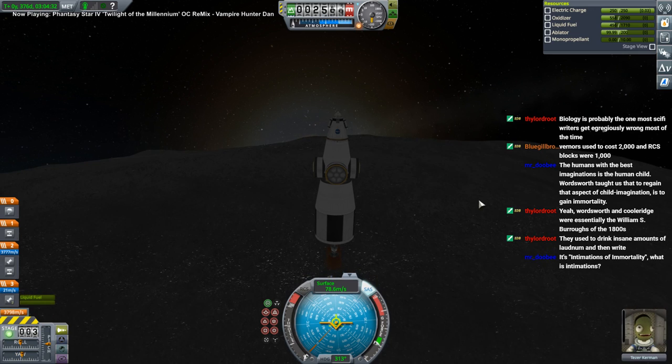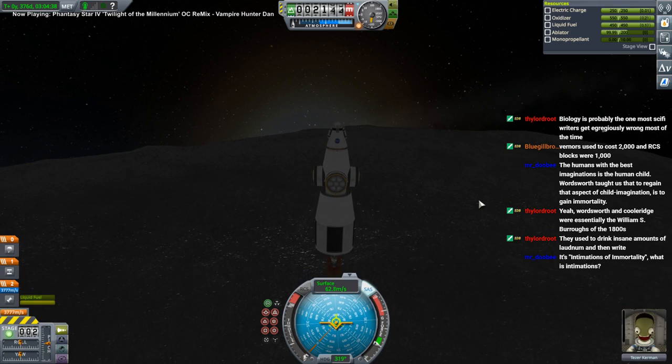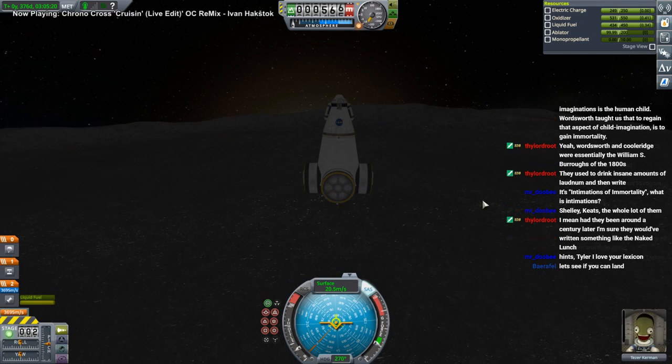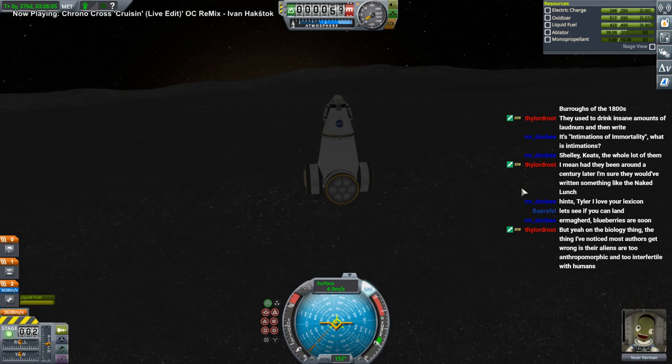I just got a fair amount of gravity after dealing with Gilly — this might be a little confusing. Let me just get rid of this stage. It's not about landing, it's about landing while talking to chat — about half the time looking at the craft and the other half looking at my other screen.